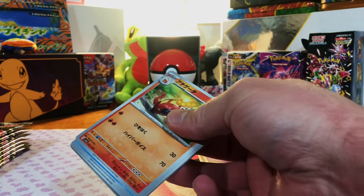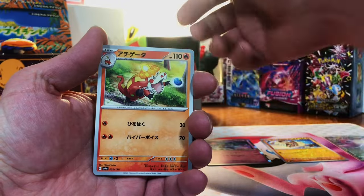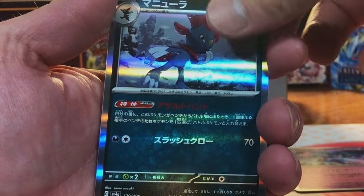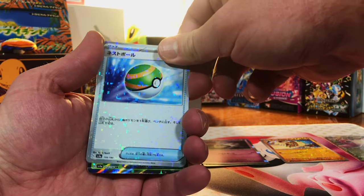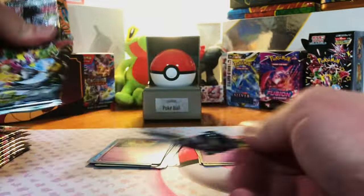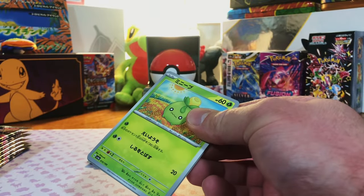Now that we know the pack trick, we're going to go three from the back. We got a Weavile, got a Houndstone. A reverse Nest Ball, I think. And an EX — we got a Meowscarada. In this set you get an EX in every pack, so the EXs, while still technically a hit, are not the greatest in this set because you're guaranteed one.